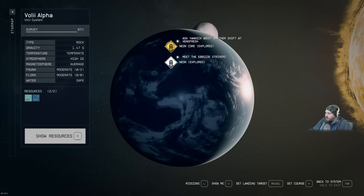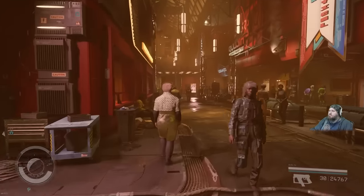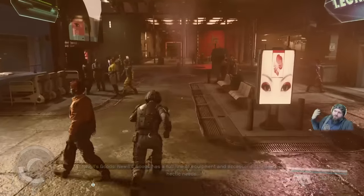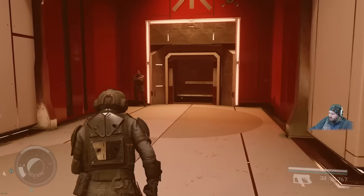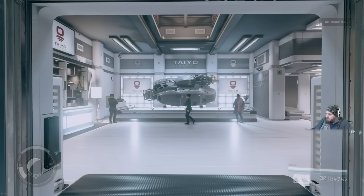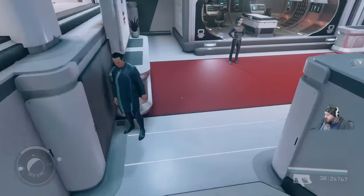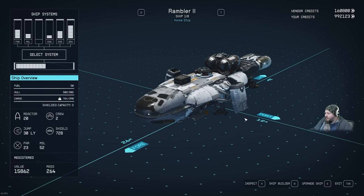Head to Volii Alpha, rotate to the Neon Core, and land there. Once on Neon, take a right and run all the way to the end to Taiyo Astroneering. Take the elevator downstairs, head out, take a right, go downstairs, and talk to the ship vendor to view and modify your ship.